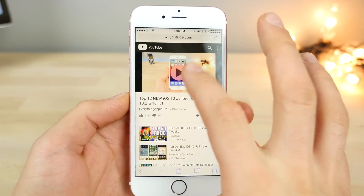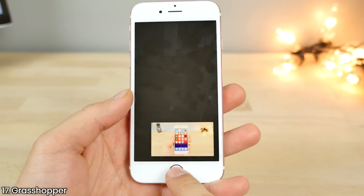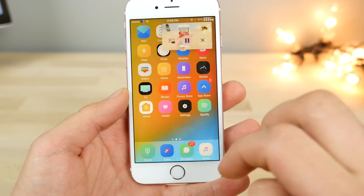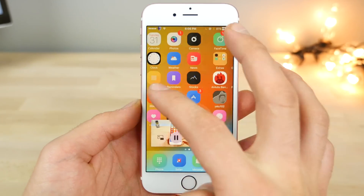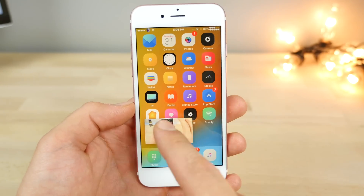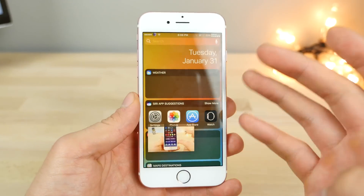To get picture-in-picture video, I use Grasshopper. It works just like Video Pane but on iOS 10 — you can actually resize it, make it really tiny, put it where you want, stick it, and continue doing your thing. Just like the iPad picture-in-picture feature, this one is for iPhone. Note: this doesn't work in the YouTube app unless you have YouTube Red, but it will work in Safari and any other media player.